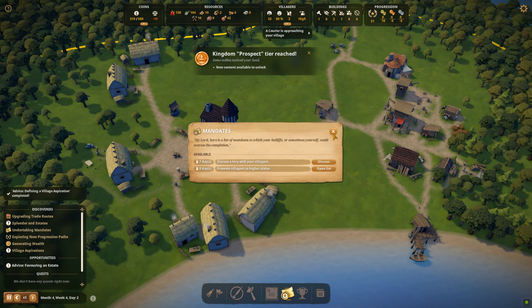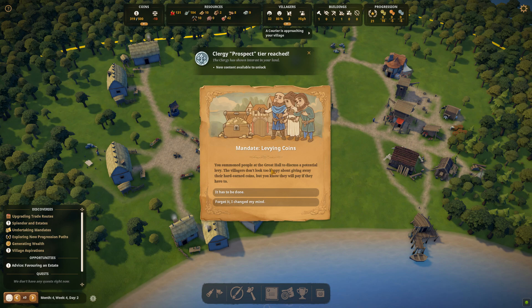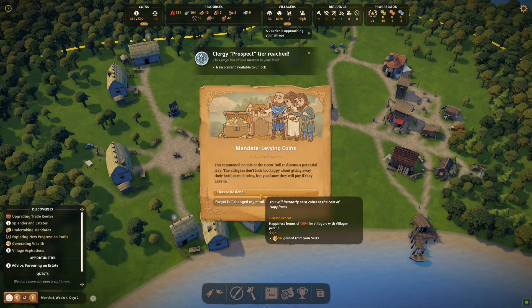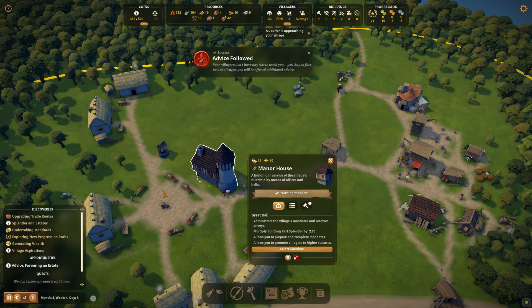We've reached the kingdom prospect tier. Confirm mandate and pay any upfront cost. Discuss a levy with your villagers — that's for extra coins. I decided to forget it — don't want to ask our serfs for extra coins when we've got 319. It would only give us 96 coins anyway and it would give a big hit to happiness. So let's say no.